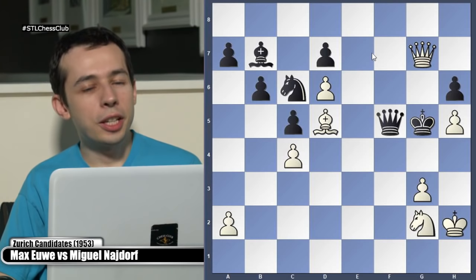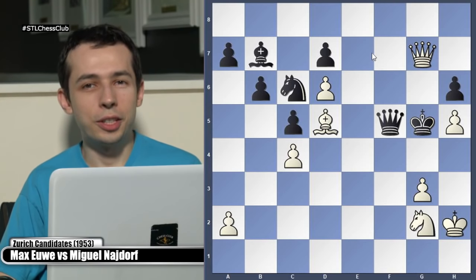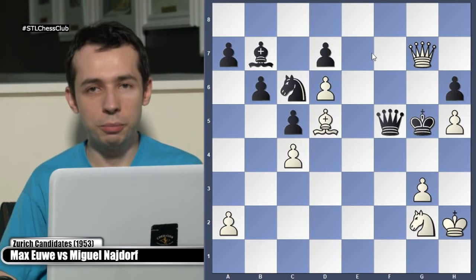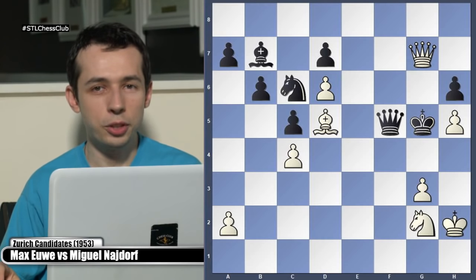Black resigned because after king takes h5, there's knight f4 or bishop f7. This is one of Euwe's immortals - a very beautiful and famous game by Euwe.